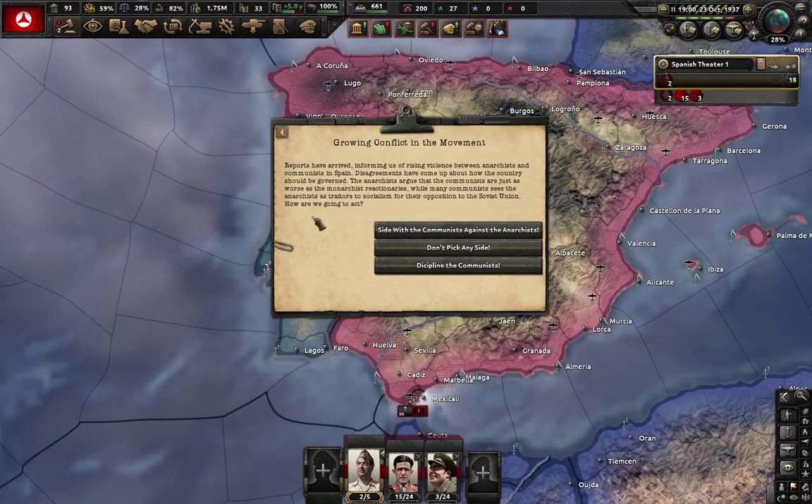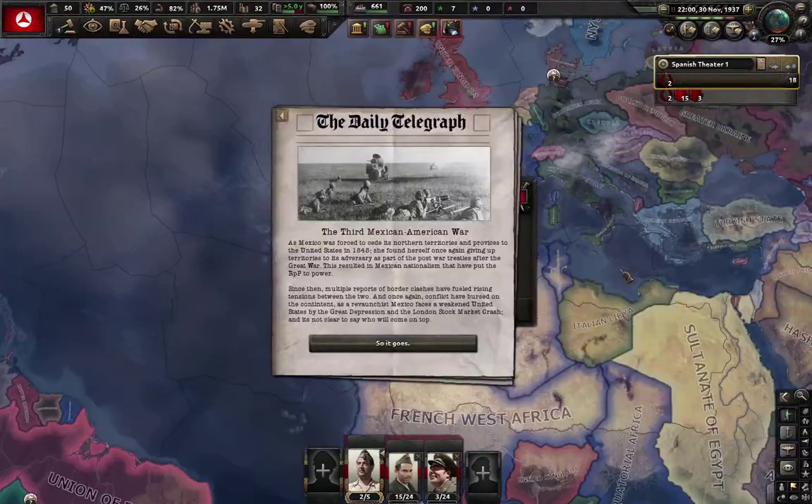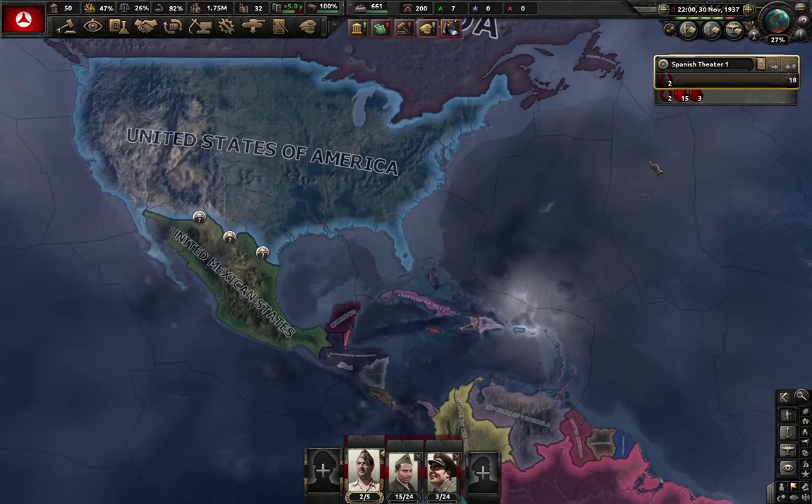Now, what to do with the growing conflict in the movement? Of course I'm gonna crush the anarchists. Would you look at that — it appears that America and Mexico are having a bit of a brew over that wall thing.